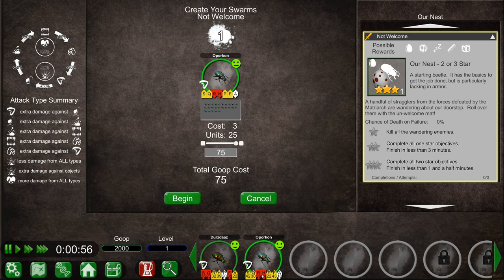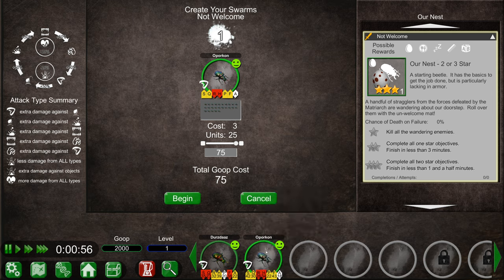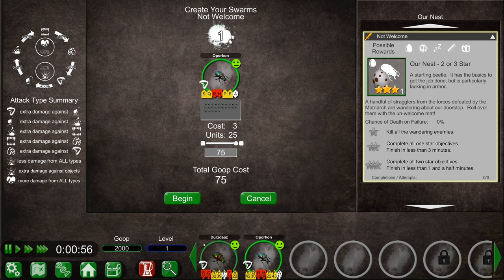His armor sucks, but his health is not bad. He has regeneration - heals by itself. Each of these arrows indicate that a beetle has a superior or inferior stat relative to the rest of your collection. You can sort the beetles by a specific stat - that's pretty clever. We're gonna use O'Porkin here because he's got better strength and better quickness. His armor is a little worse, but his superior strength and quickness is gonna help out a lot. Let's send him out there.